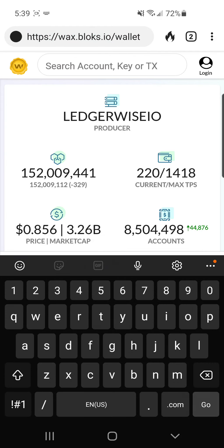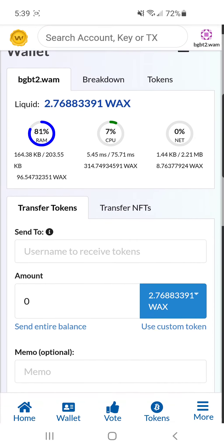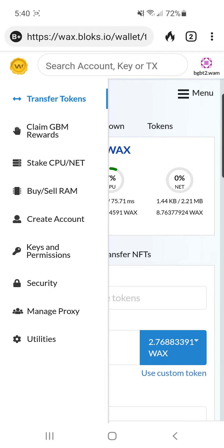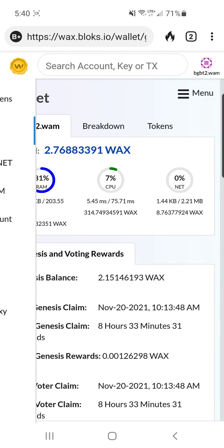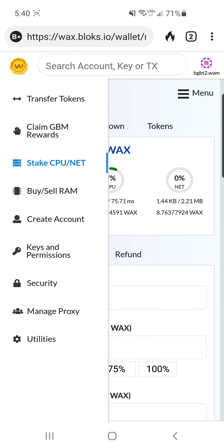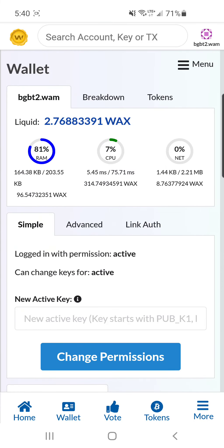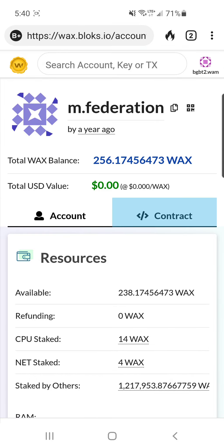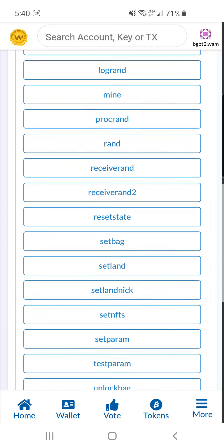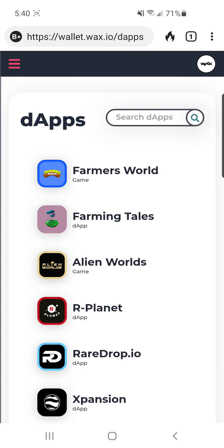The top 21 producers run the network and the ones below are on standby. When you stake you can delegate to them and give them your vote — it's kind of democratically run. If you go up and add your wallet address, there's more functionality in the block explorer wallet view. You can see a more detailed breakdown of your staking, claim GPM, claim a little bit of WAX every day — I get about 1.5 WAX sent to me daily — and buy RAM and manage permission keys.